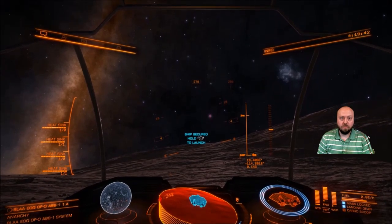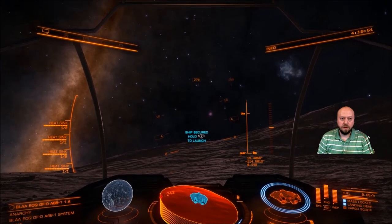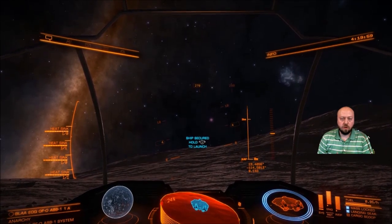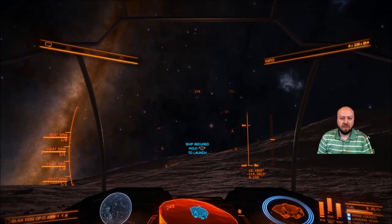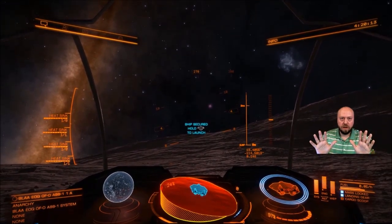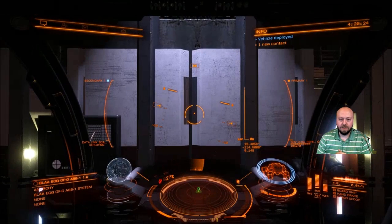We have HCS Voice Packs. 'What is your name?' — 'I am Astra.' I've had a chance to play around with the Voice Packs. I'm not a real pro at it yet but I've gotten the hang of it, and some of these macros can be highly beneficial. For example: 'Hands free. Deploy SRV.' It doesn't get much simpler than that in terms of getting yourself ready.